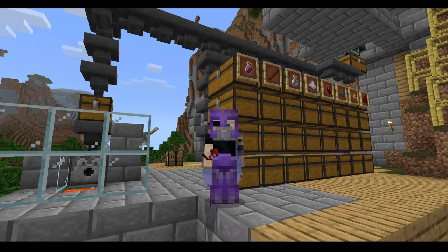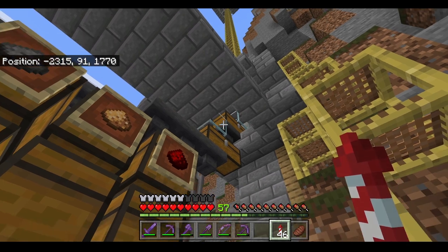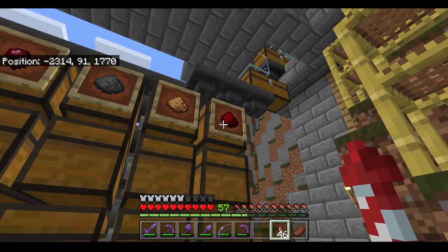Hello and welcome to Babushka Land. Today I'm going to show you how to make an automatic item sorting system with overflow protection. I have attached this item sorting system to a witch farm, so this system is built to handle all of the drops that come from a witch farm.